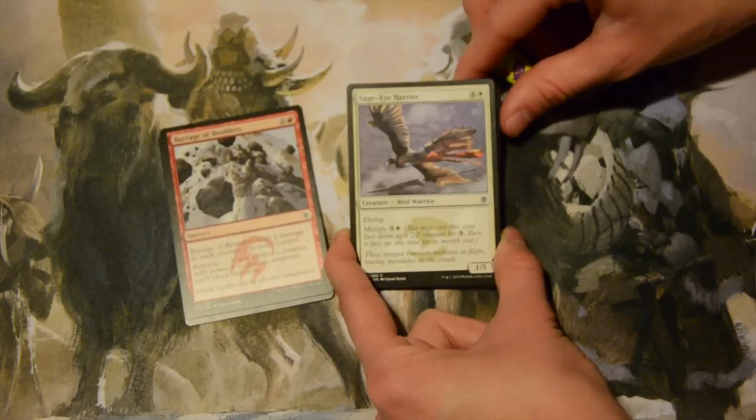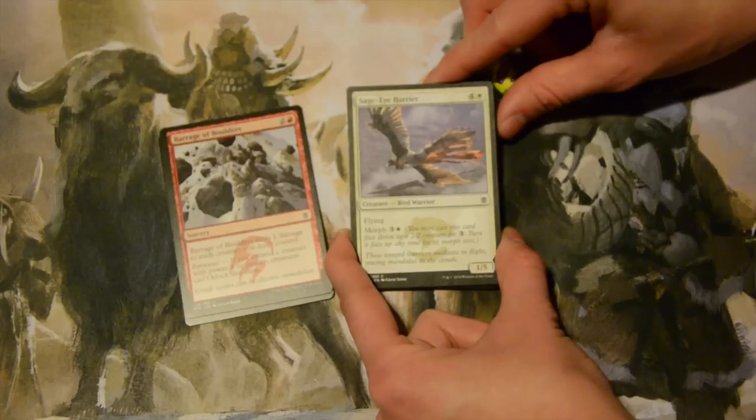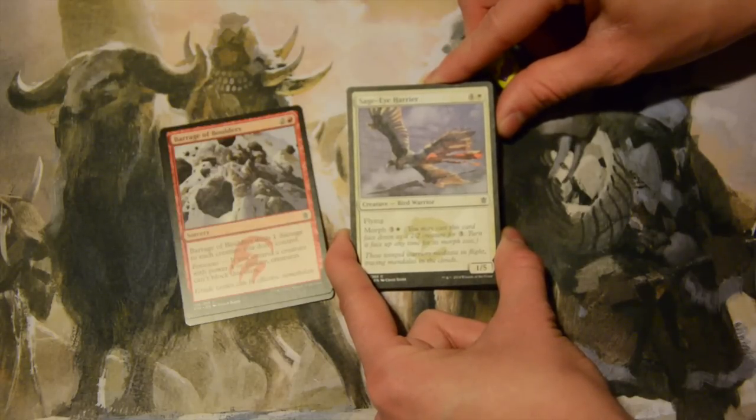Sage Harrier — five mana, four colorless and a white, for a 1/5 flying creature. It's also a bird warrior, so the warrior type might be significant if you're drafting warriors.